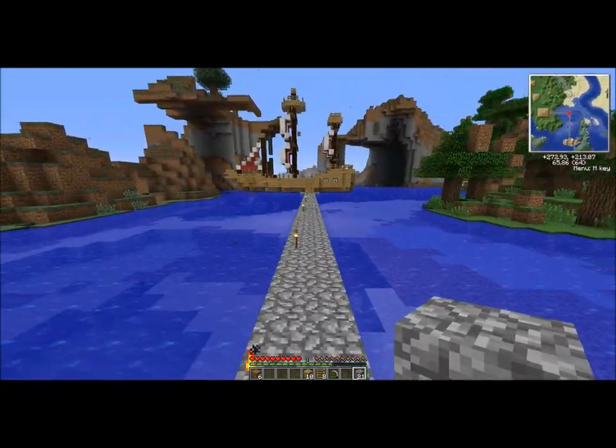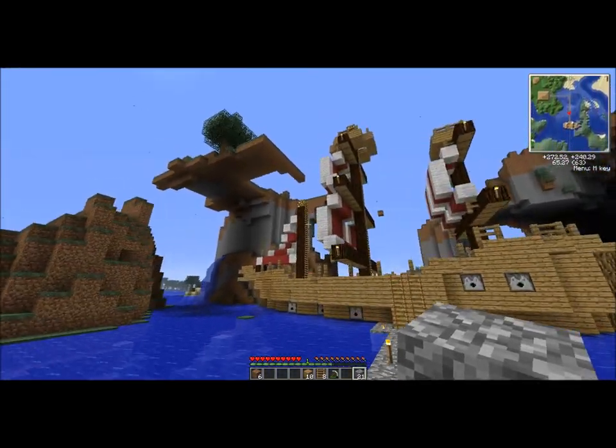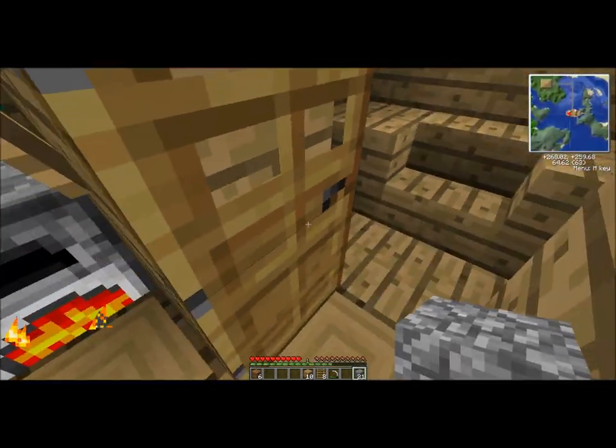We need to put fences up around this and light it up better, then build something — let's build a house up there, or at least light it up and build something cool up there to mark where our ship has run aground.